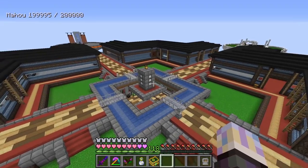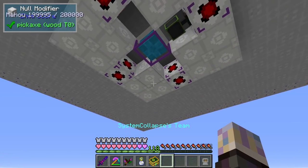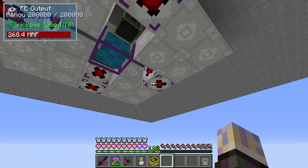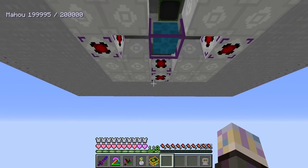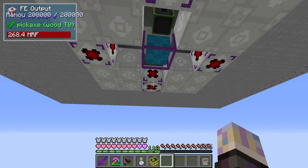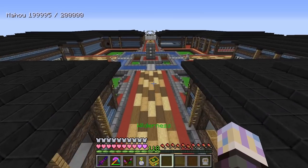One thing I noticed when I built this multiblock - I wasn't getting power out of it at one point. I had FE inputs in my inventory when I built it and only had one FE output, and it actually used the inputs. I don't even know why the multiblock would grab the inputs, but make sure you don't have any FE inputs in your inventory because I was confused for a while why this thing wasn't producing power and putting it into our system.